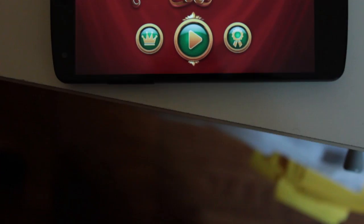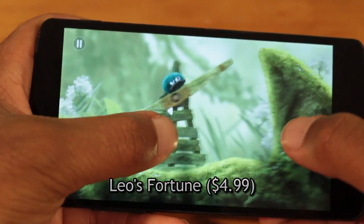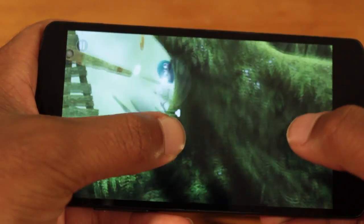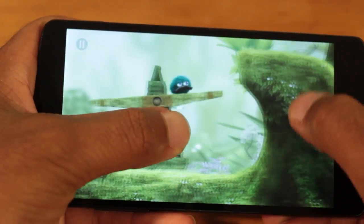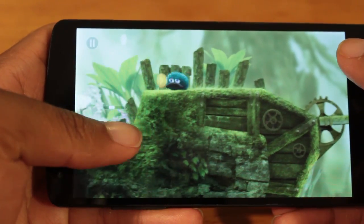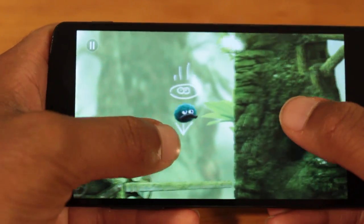The third game on the countdown is Leo's Fortune. Leo's Fortune is an adventure game where you play as a furball, I think. Your task is to get Leo through various obstacles and terrains. Along the way you encounter death traps, levers, and more challenging pieces that you must overcome. The controls are ideal, especially for a touch screen.